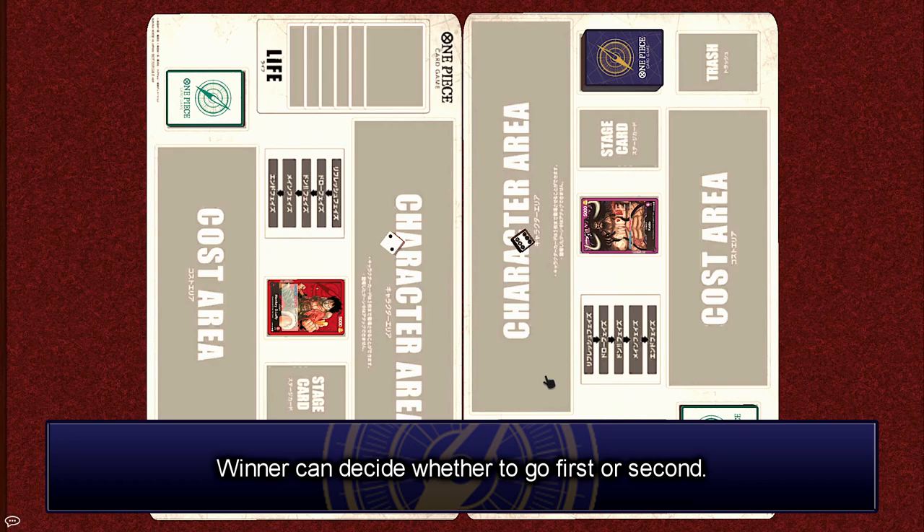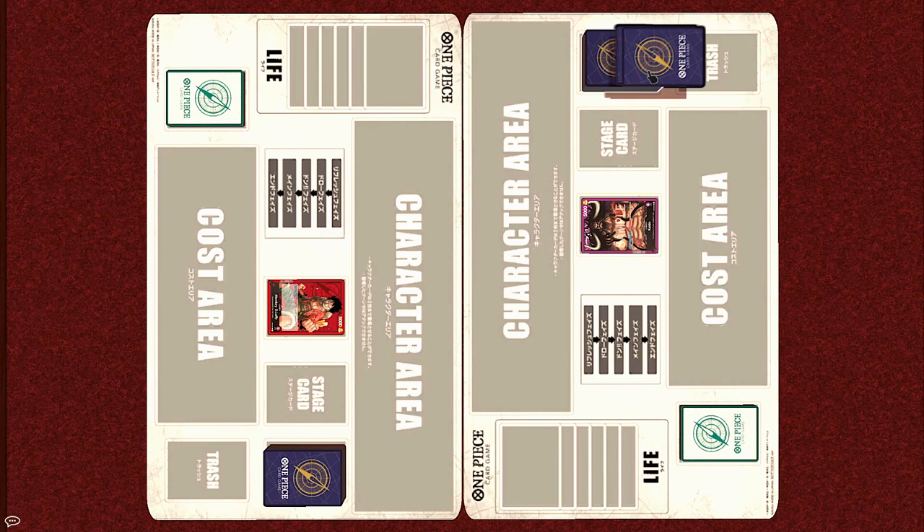Before any cards are drawn, decide which player goes first. In real life, this is normally conducted by rock paper scissors, and the winner gets to decide whether they go first or second. For the purposes of today's match, Kaido is going first.